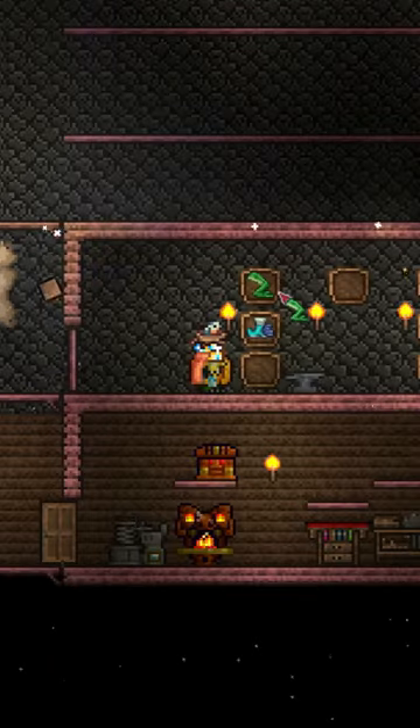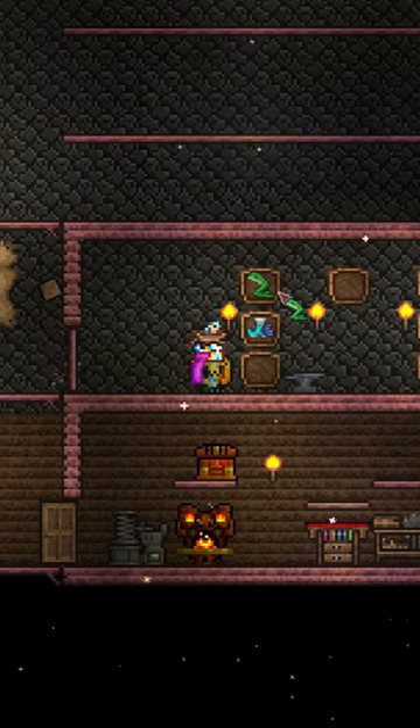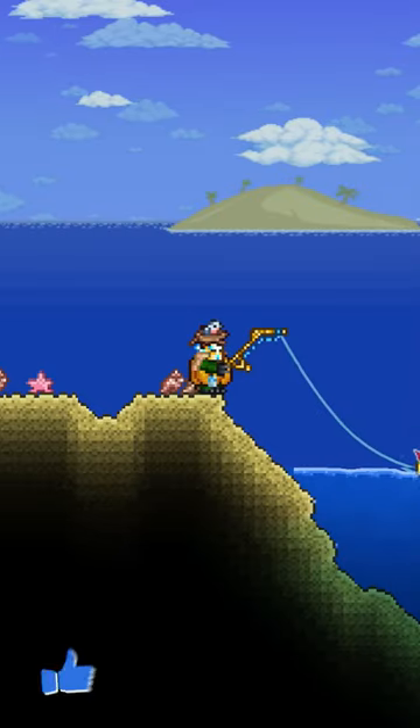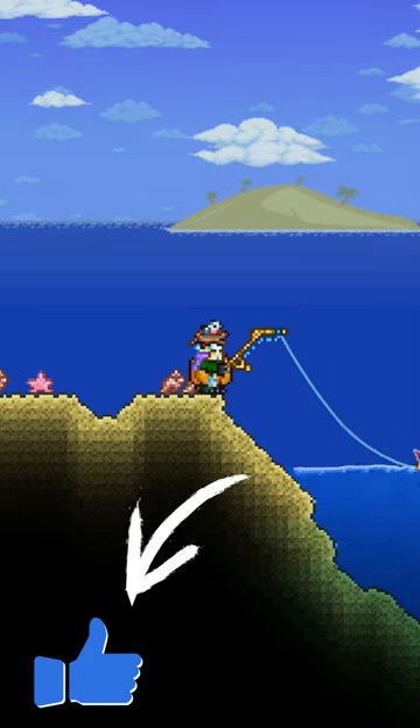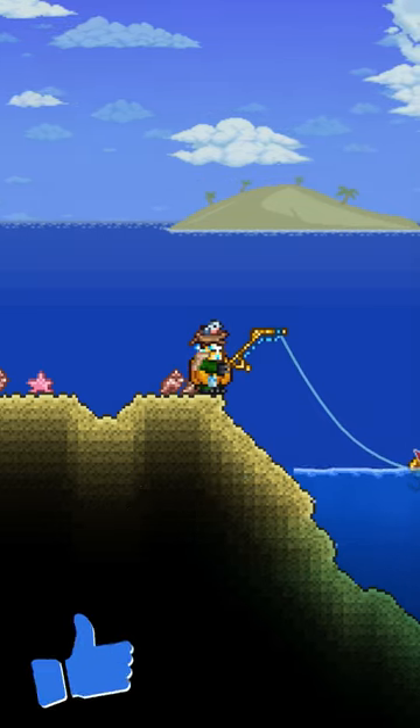To craft the amphibian boots, we're going to need a frog leg and some sailfish boots. To find both these items, you'll need to be doing some fishing. The frog leg you can fish up on its own, but the sailfish boots will be found in iron or wooden crates.